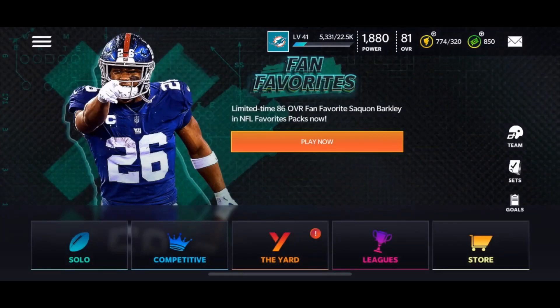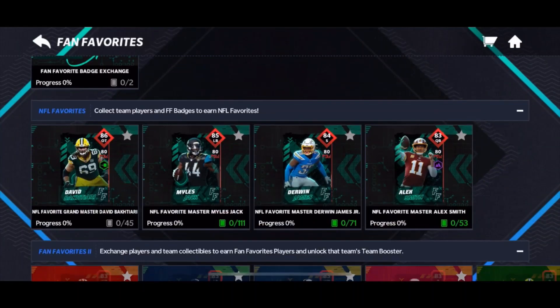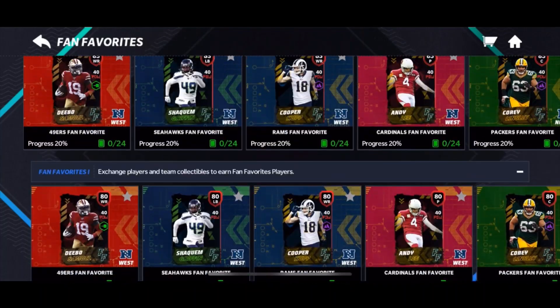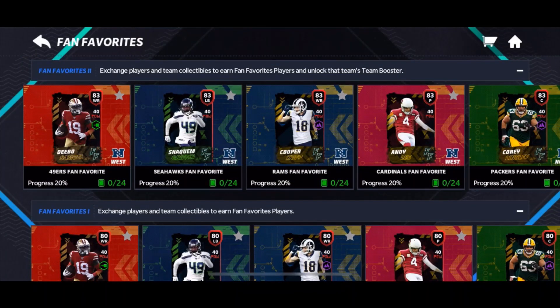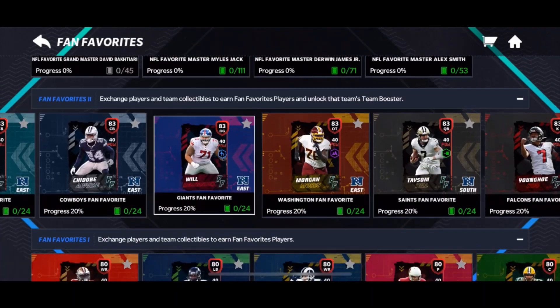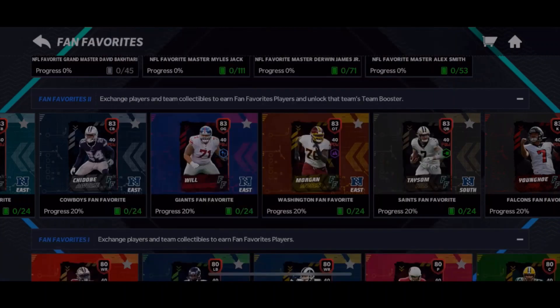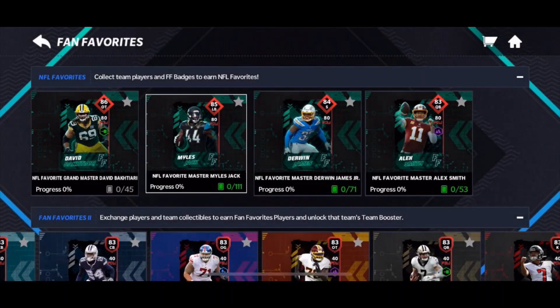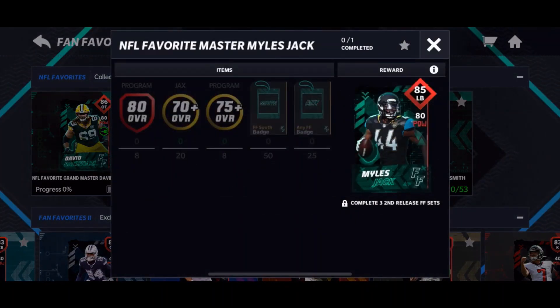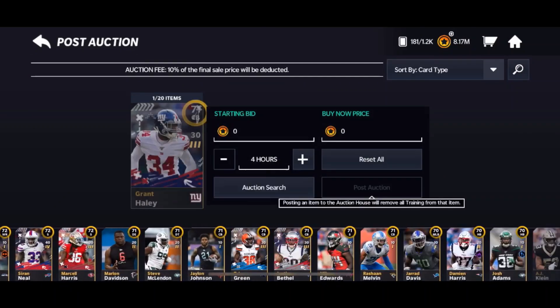In my honest opinion, I would not complete any Fan Favorites. You probably need a specific position for your team, but what I'm going to do is just wait and invest in program players, because everyone wants to complete these sets now — everyone wants Derwin James, Miles Jack — and what you need for that are program players. That's why they're insta-selling.